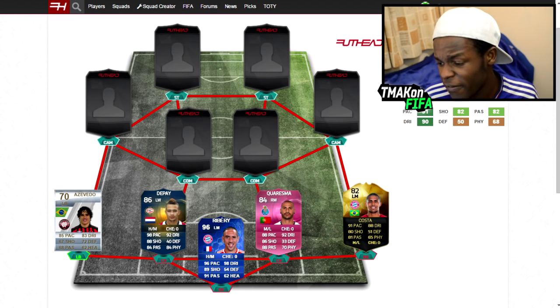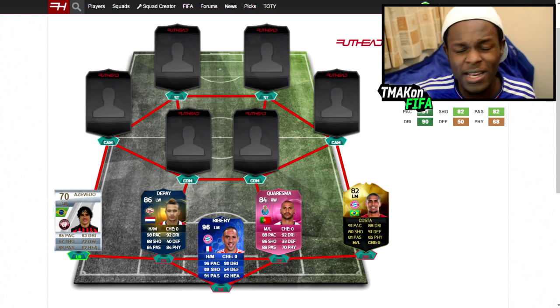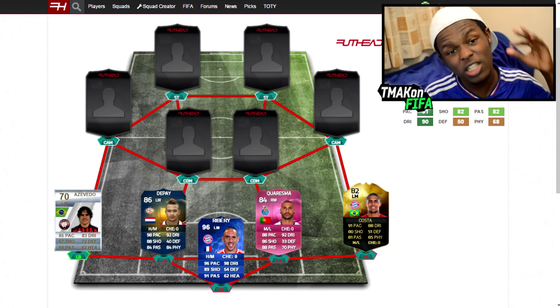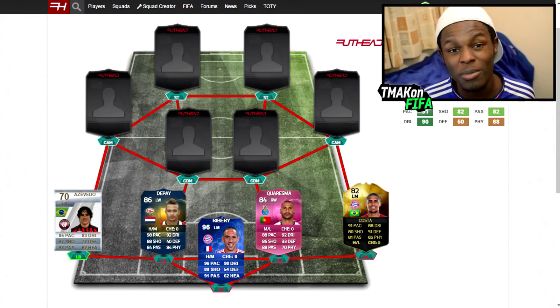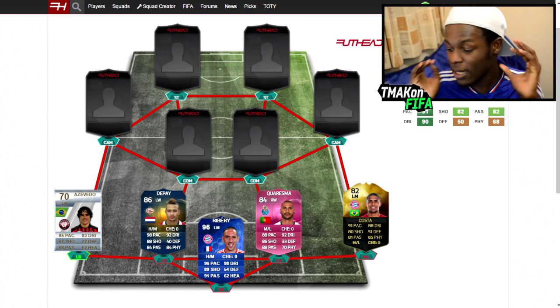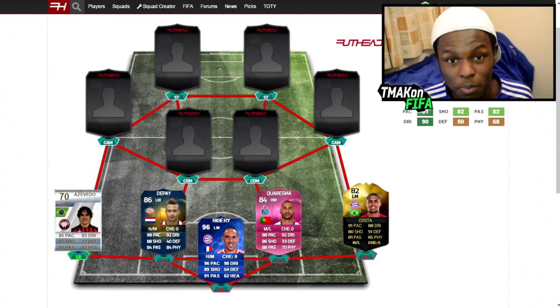Moving on to the defence we have Silva Azevedo, Team of the Season Depay, Pink Charisma, and in-form Douglas Costa. I threw in Azevedo mainly because he's the only defender, if I'm right, that's ever got 5-star skills. Team of the Season Depay is there because I got a chance to play with him — he was an OP player, skills were on point, 98 pace as well. Charisma is another great card, mainly because of Footies released last year. And Douglas Costa who this year has been an absolute beast.